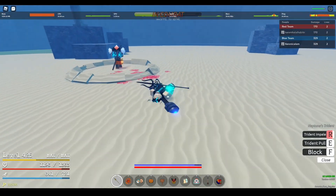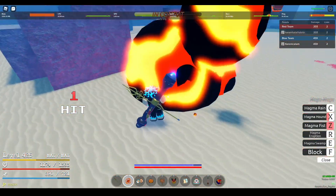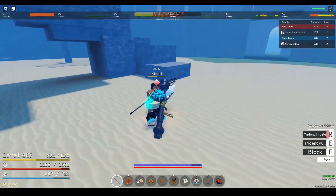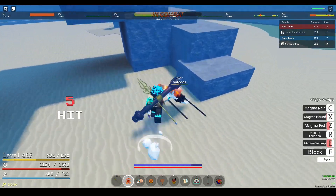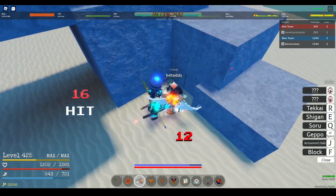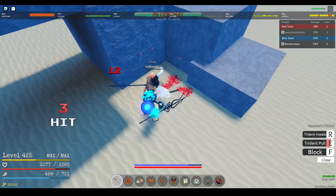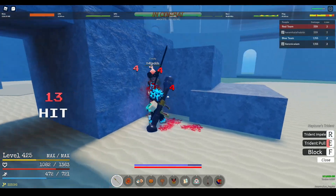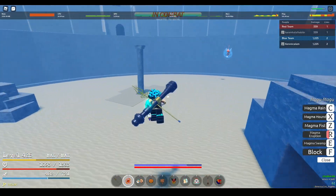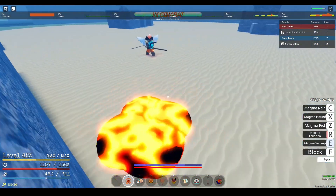When it comes to grinding, you do a lot of damage and deal burn damage with high AoE attacks, so in other words, you stay on top. However, you do not have a flight move, so you'll have a bit of trouble in dungeons — though that really won't be too much of an issue. The only other fruit that is as good as Magma in the all-around grinding aspect is Pika, in my opinion. Now that we're done with grinding, let's move on to the conclusion.